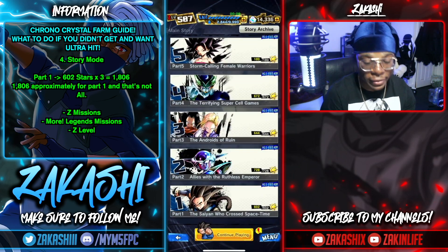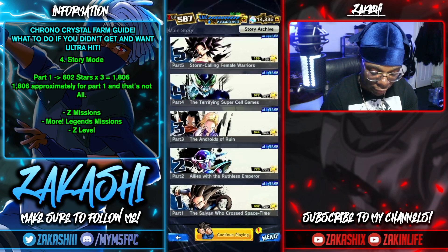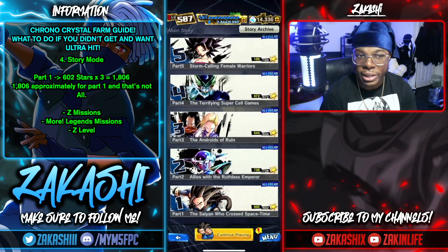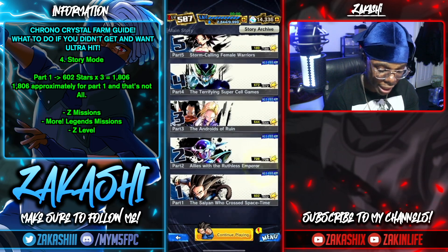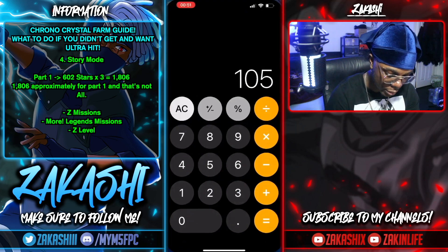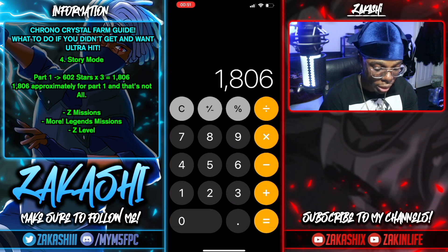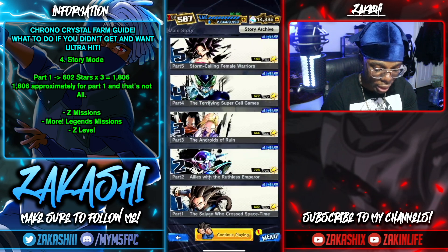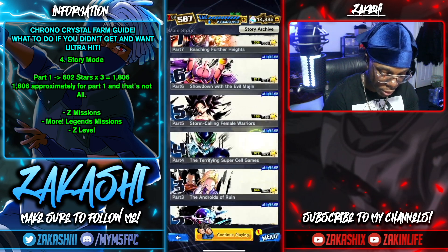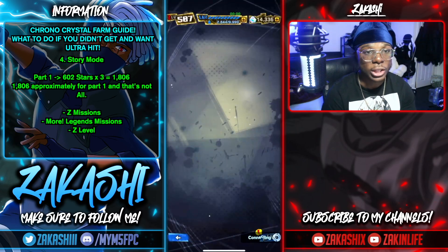Every star in story mode is equivalent to basically 3 chronocrystals, which is insane. So with 602 stars in one part alone — 602 times 3 — you can get 1,800 chronocrystals just from that section. There are other sections with 700, 644, 672 stars, so you can get a huge amount of chronocrystals in total.